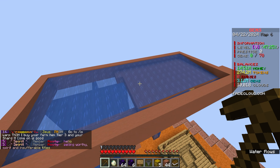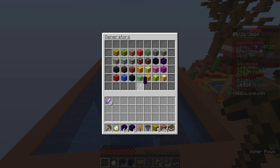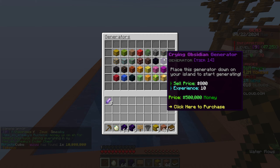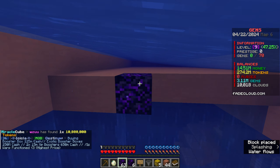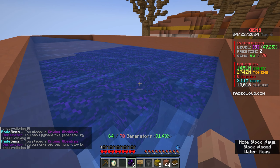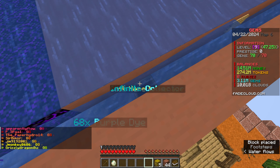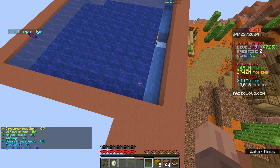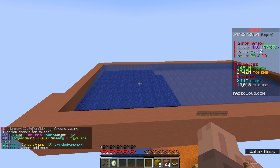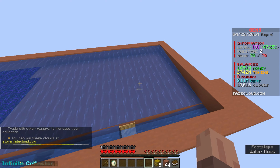This is what I've made. I've laid out a spot for 70 generators. Looking at the scoreboard, we can place 70 gens total. Opening the gen shop, I've bought 70 crying obsidian generators at 500,000 money each. These generate $800 and 10 EXP per drop, which is actually really good. The gens drop their items, which go down to ice and get flown all the way to the middle where the infinite collector picks up the drops. The really good thing is that it is literally infinitely expandable - I can expand it out in any direction.